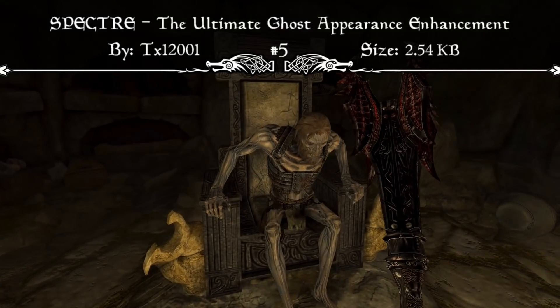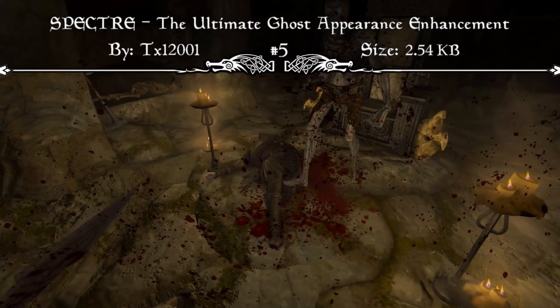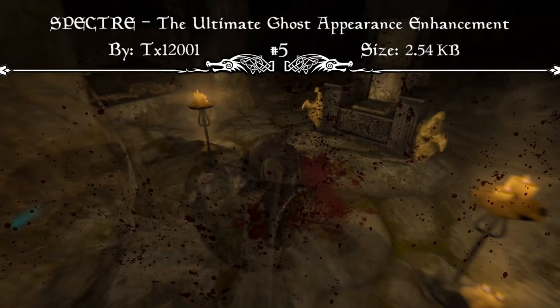That's also why this mod comes in at our number 5 spot, so if you're looking to upgrade your ghosts in your game, the Spectra Ultimate Ghost Appearance Enhancement is definitely the mod worth checking out.